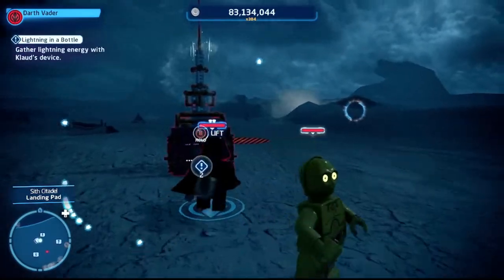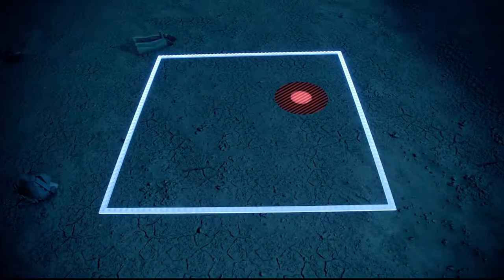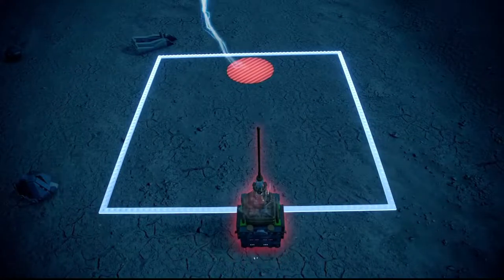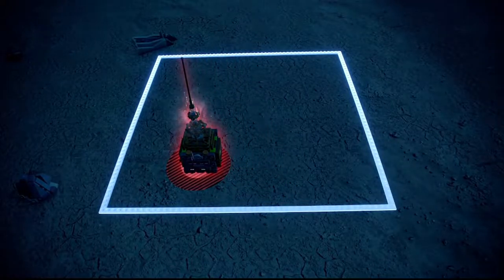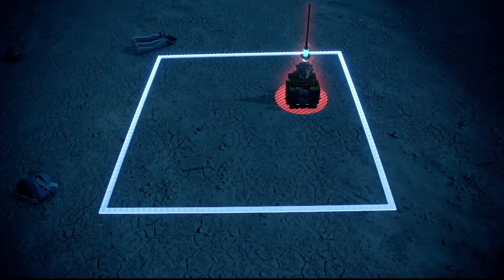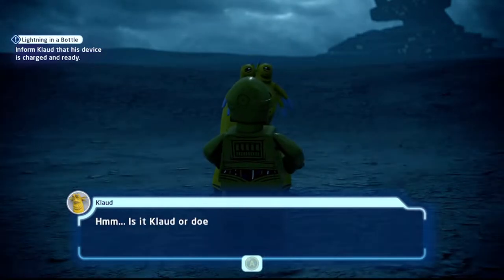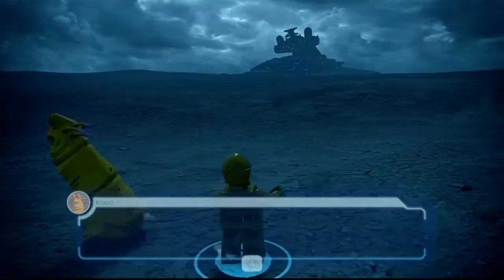When you land, find Sluggy Boy again and talk to him with your protocol droid. He says we need to get the machine directly struck by lightning — there'll be red symbols to place it on. Grab a Force character — I used Darth Vader. Use the Force to push the big square into the frame, positioning it under the red circle. When that circle fills up completely it blasts lightning, so make sure your lightning rod machinery is on the circle before it fully fills. Do this three times.